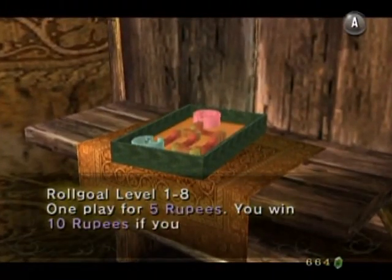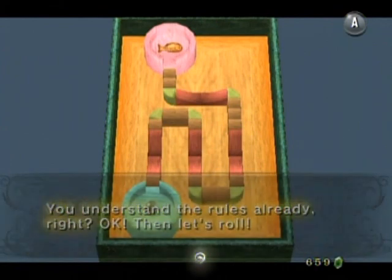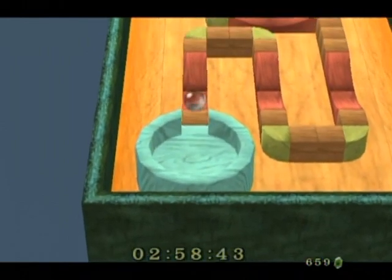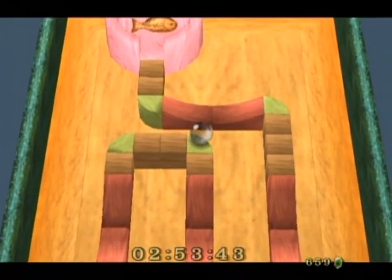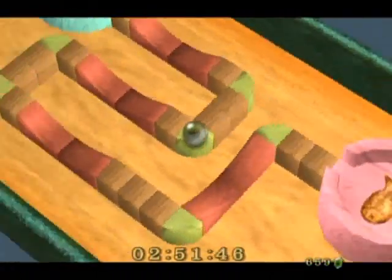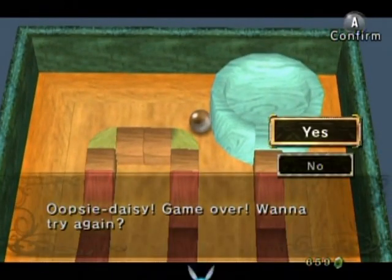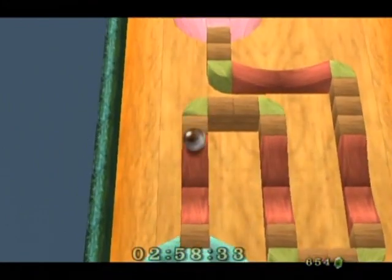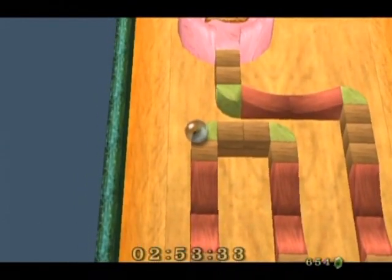Alright, Roll Goal, course one-dash-eight, go! Look at this beast! Doesn't look too bad, at least in the first three slopes. But it's still the first three slopes that can still get you, which are very similar to the first slope on the last one. Oh, see what I mean? This isn't gonna go well, is it? Oh, it did. I'm surprised.